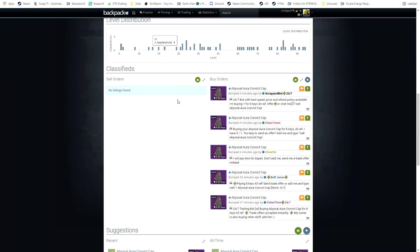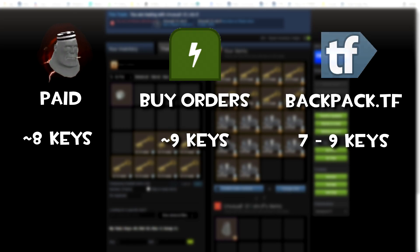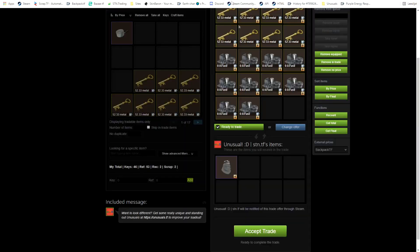Here I actually managed to snag a deal which was under buy orders from STN.trading, so under buy orders is always good so I just bought it. Buy orders are at 9 keys and backpack.tf price is at 7 to 9 keys. I think I can sell it for like 12.